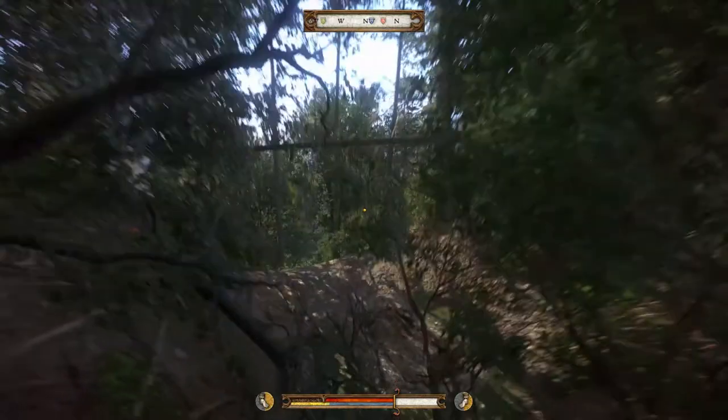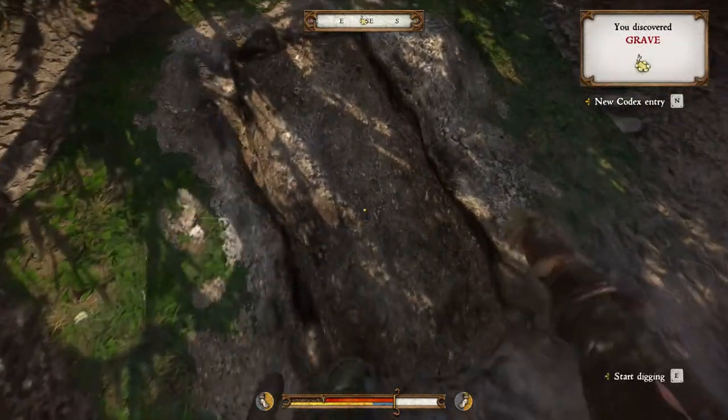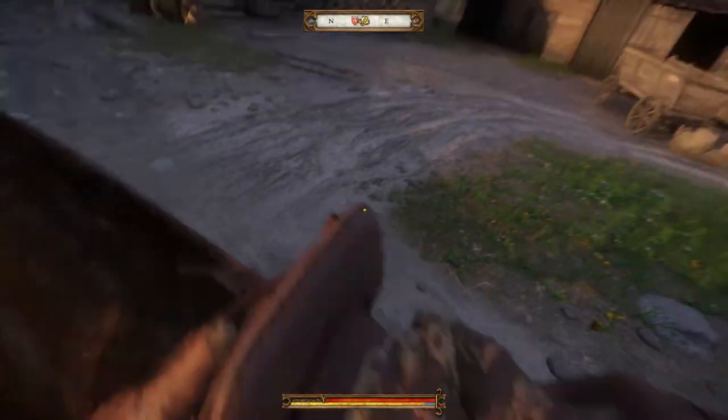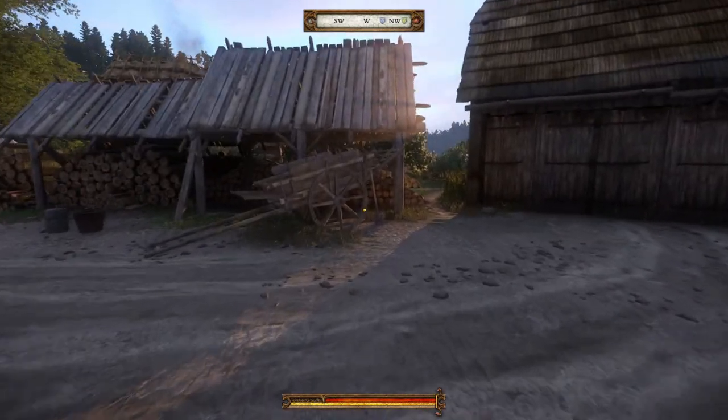As a bonus tip, I encourage you to always keep a spade at hand. You never know what kinds of awesome treasures you could unearth by digging at the right spot. You can pick one up at the Miller's in Rattay right after completing the intro segment.